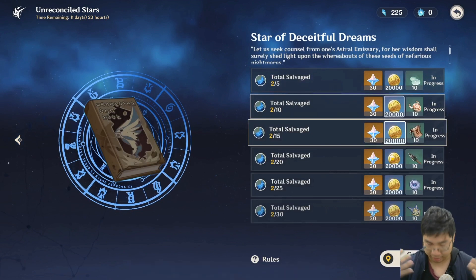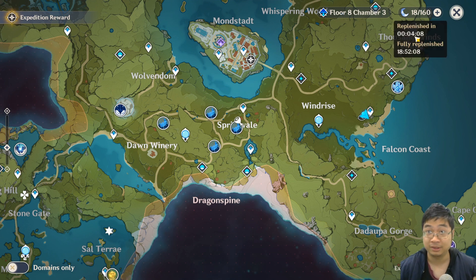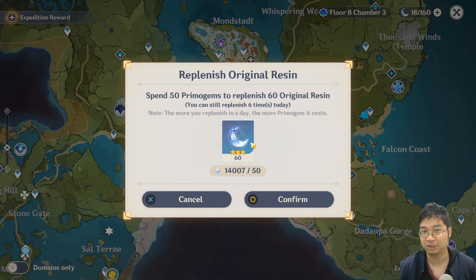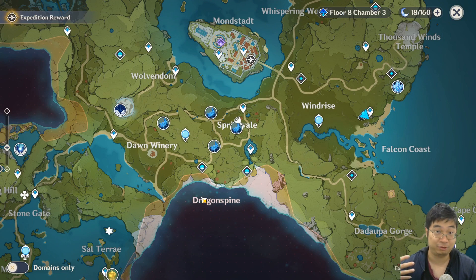After 30 runs we'll have everything completed. 30 rounds of this will cost a minimum of 600 resin, and we regenerate 180 resin a day, so we're looking at at least three and a half days to finish. That's without spending 50 primal gems for the 60 resin recharge. I don't recommend using fragile resin because the next chapter comes in six days, so there's no rush to complete this right away — and if you do rush using primal gems for resin, you're spending those gems anyway, so it's not very productive.